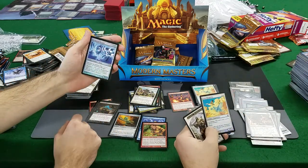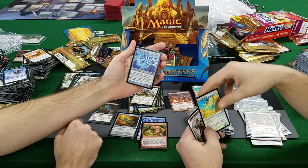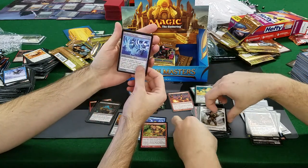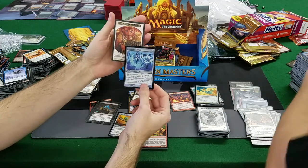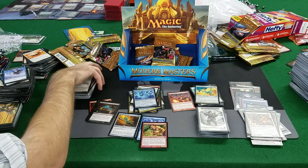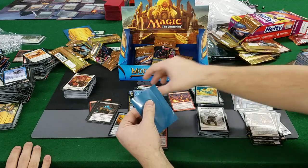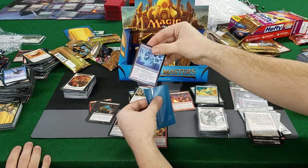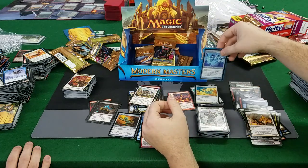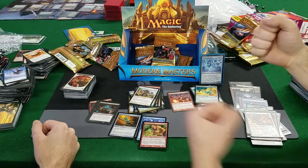Arcbound Ravager foil! Very nice — $59! That's beautiful. Sac an artifact, get a 1/1 with Modular 1 — yes, that is a good card, that's a very good card. That's better than that Valkyrie. So that's two foil rares so far — better than Iconic Masters in terms of foil rare drops. The first non-Miku sleeve card — sad day, sad Ravager.